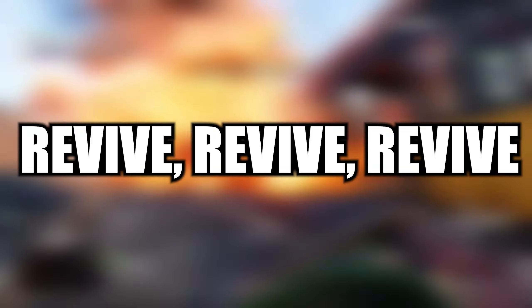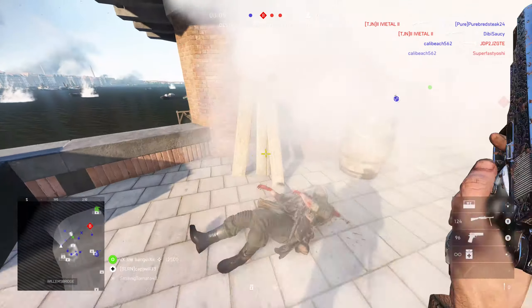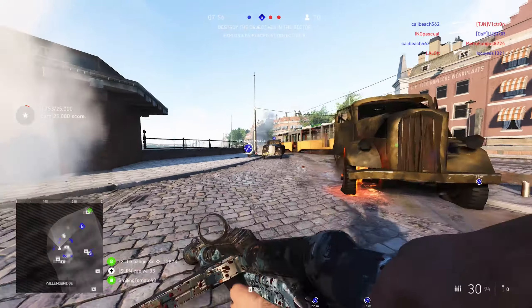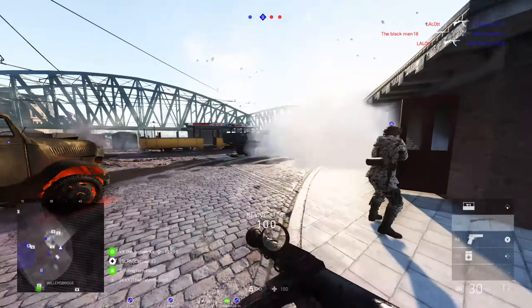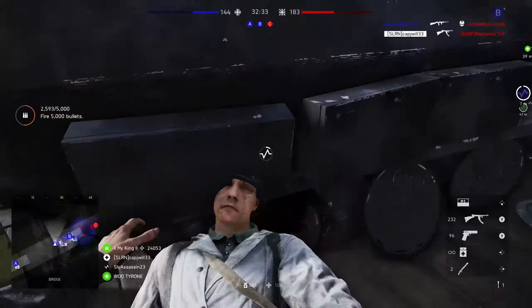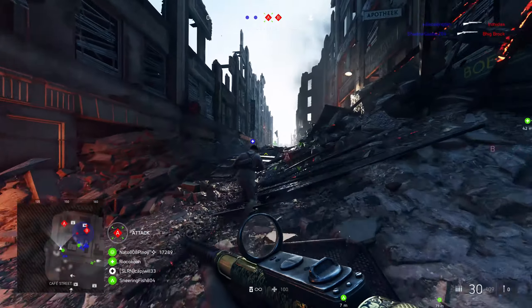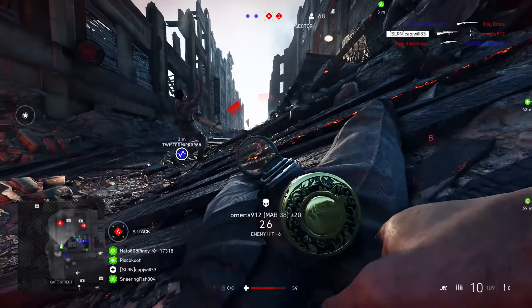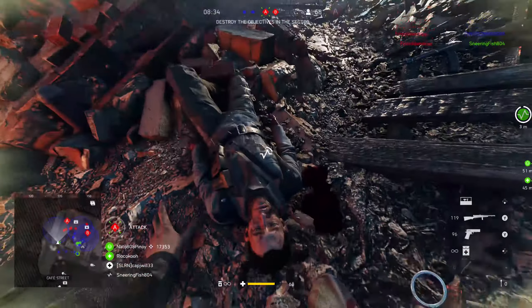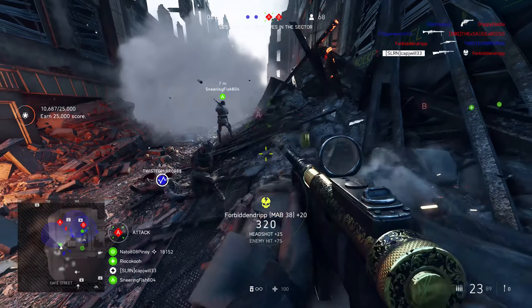Tip number two is revive people. There are a lot of game modes in Battlefield V that revolve around tickets — whether it's Breakthrough, Conquest, Frontlines, or Rush. In order to prevent those tickets from being drained too fast, you want to revive as many people as you can. If you're on the attacking team in Breakthrough and your teammates are constantly dying without help, your team will be pinned down early because reinforcements are being used up fast. But if you're reviving guys who are already up in the fighting, that's less time for them to return to the front, fewer tickets used, and more soldiers able to take objectives and push all the way to the end.